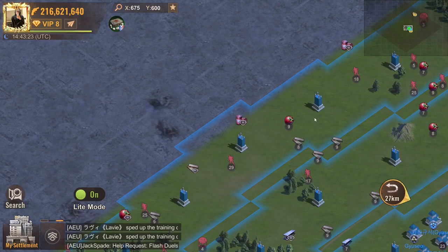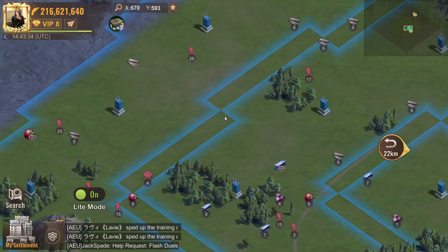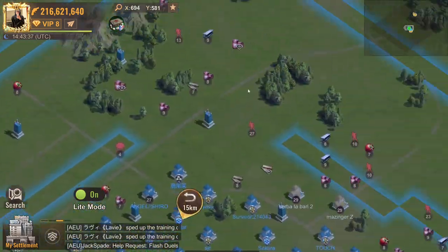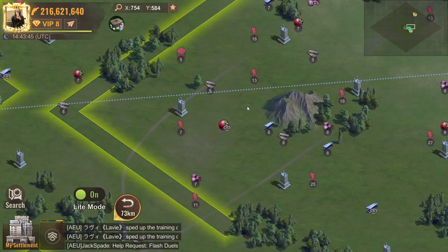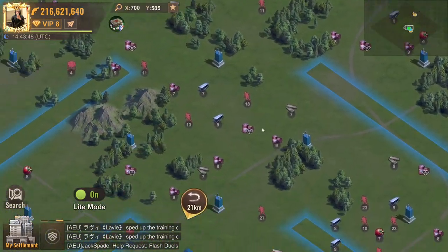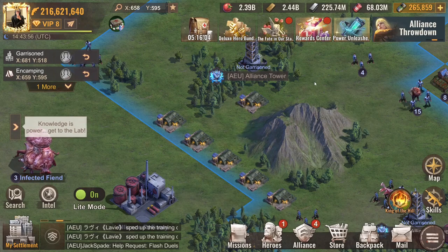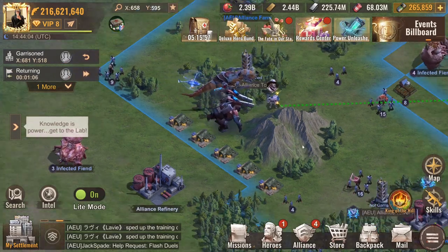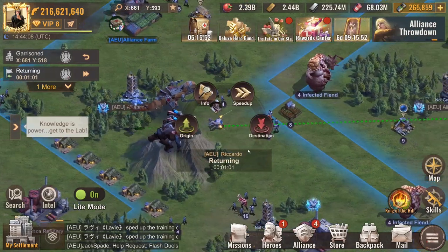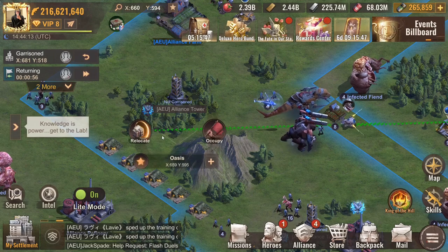Sometimes you'll find enemies with no visible troops and wonder where they are — they actually do have troops, but they're hidden. As you can see here, you can see marches, infected, towers, etc. on the map, but what you can't see is my alt account who placed his marches here occupying spots. You can recall them whenever you want.